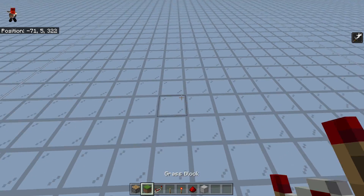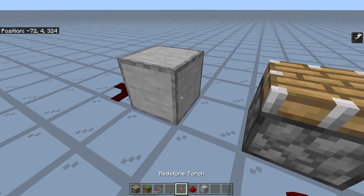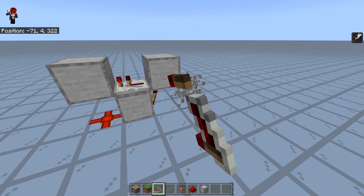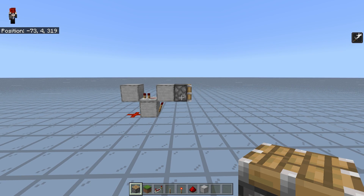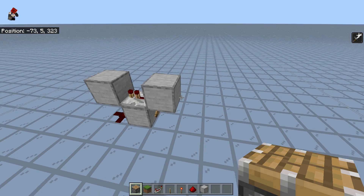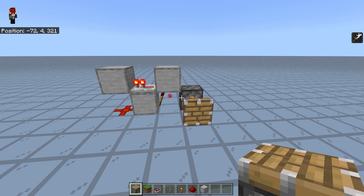The next step is to look at the max piston speed. An easy clock that achieves maximum piston speed would be the torch-repeater clock. We can set this up, and as you can see, the piston works at its maximum speed. It has one tick extension, then some cooldown, then retraction — that is an eight-game-tick cycle. So this clock runs on an eight-game-tick cycle, which is the max piston speed, meaning this piston receives pulses every eight game ticks.